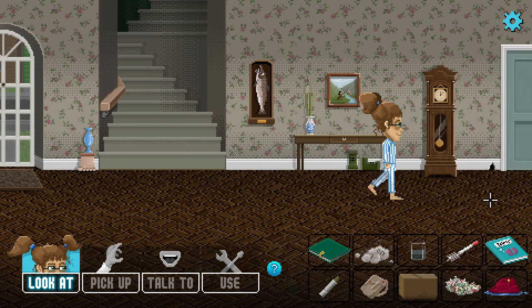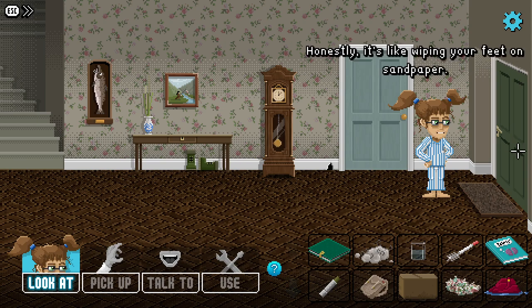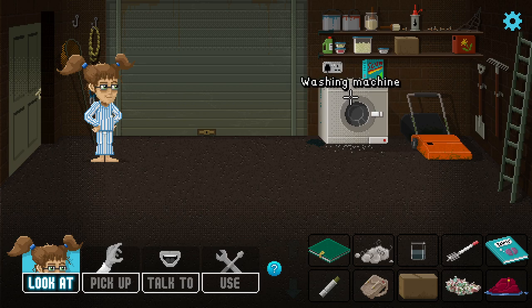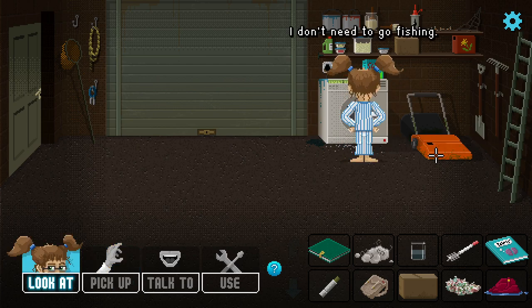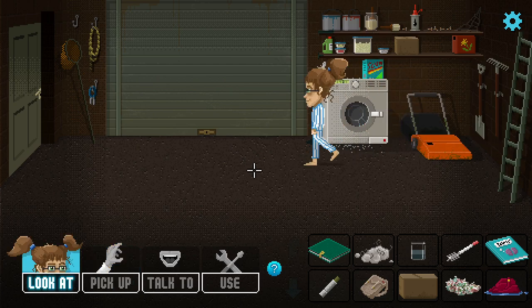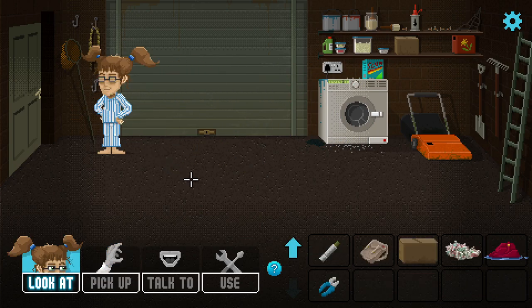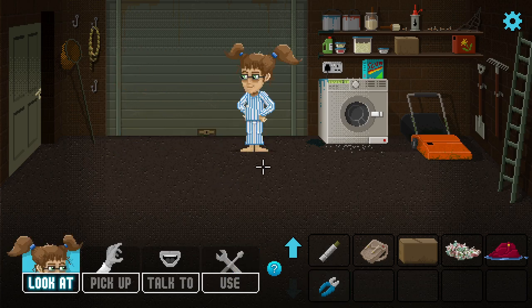I might have to spin-dry them somehow. Does the washing machine double as a dryer? We didn't check. Those fish are moving — we don't need to go fishing. I thought that was a key but it's not. We've got pliers — a mini pair. Not sure what to use them for, but I don't want to break anything.